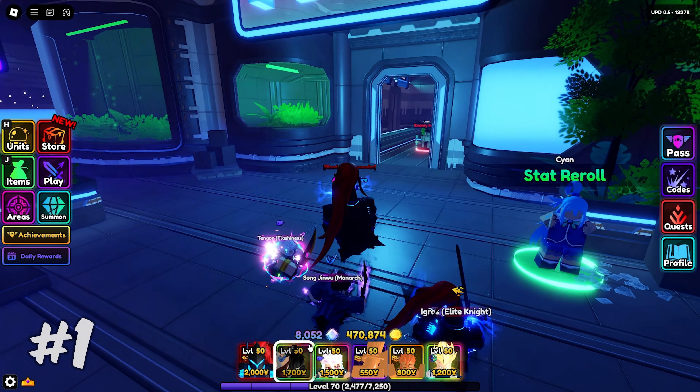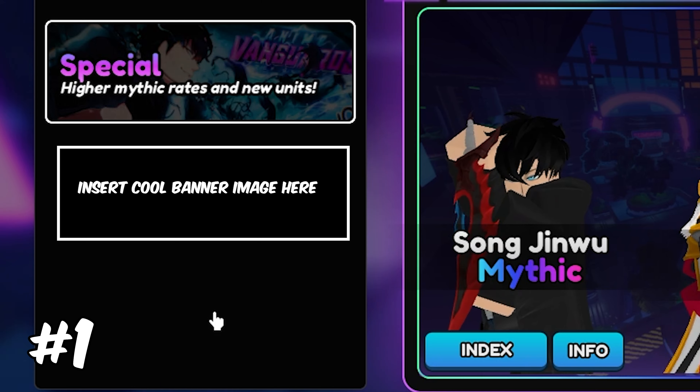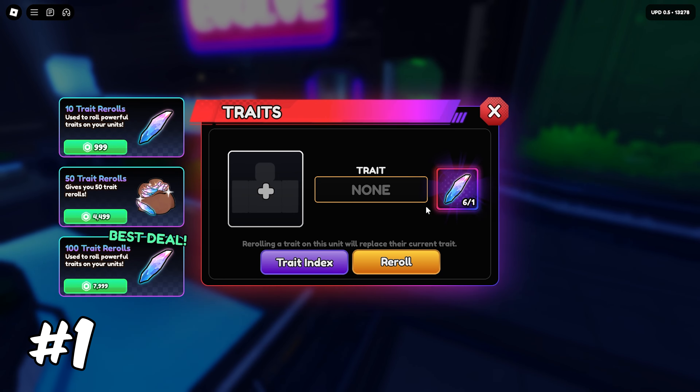My first tip: keep your gems stocked high. You'll need a lot of gems, especially since we're getting a lot of new units and potentially a new banner. I'd recommend at least 20,000 gems if you want a chance at an instant new mythic.